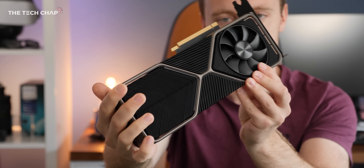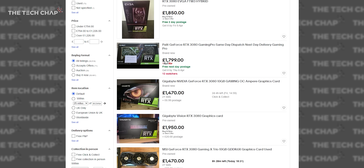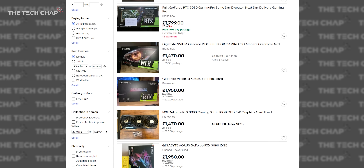Upgrading your gaming PC at the moment is a royal pain in the backside. Everything's out of stock and even if you can find a new graphics card or processor, it's going to probably cost you 2 or 3 times the price from a dodgy reseller. So if new hardware is off the table, how are we going to boost your frame rate, your performance and your load times in games?